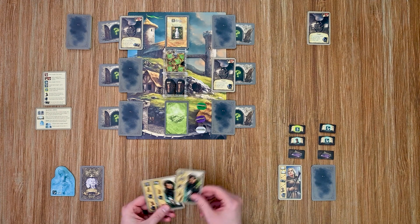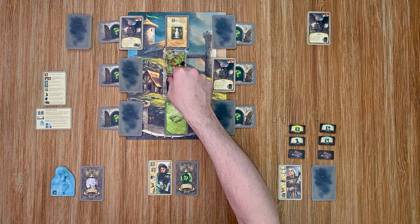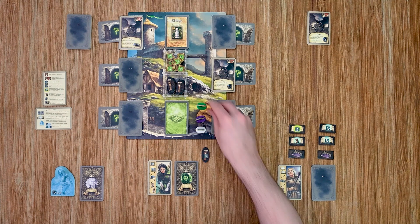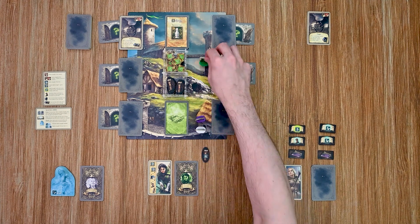On to my archer to go. With her, I'm going to do a move action and also gain a quiver. I'll choose this one here — it's a six, nice. Then I can move, so I'm going to move over here.